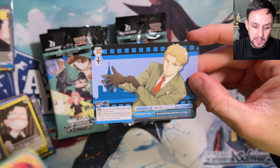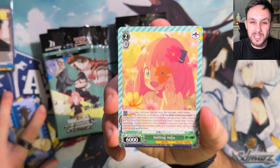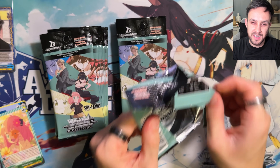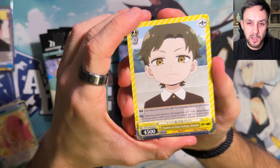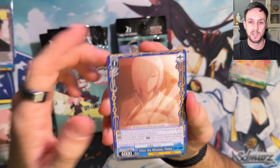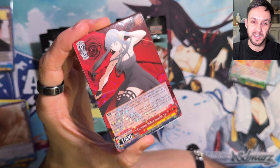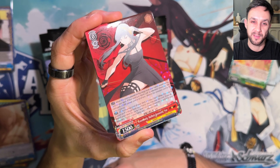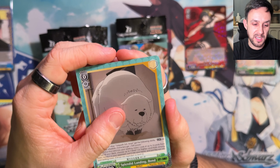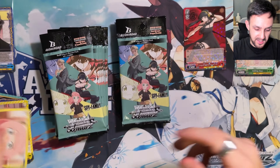Some of the cards look slightly blurry - if you've opened Weiss Schwarz before, some cards are just like a blurry screenshot. So I'm interested to see if we get any like that. We've got a Double Rare with your Extremely Skilled Assassin. I'm sure you can see the type of foiling effect they've gone for on this set - it looks really nice. I like that every set is kind of a surprise in terms of the foiling they do. It just changes for every single set and they switch it up completely.